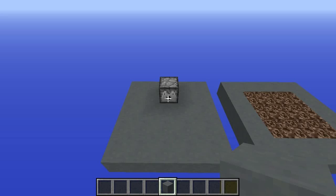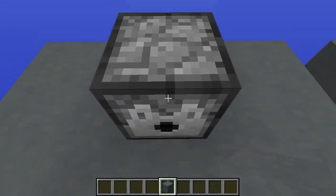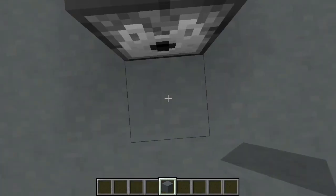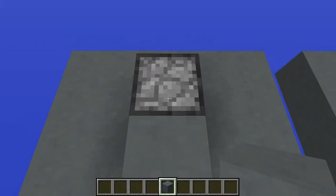First I need to explain how armor equipping works with dispensers. Basically, if I'm stood here and I fire the dispenser, I will be equipped with the armor. However, if I am one block higher and I fire the dispenser, it won't work.